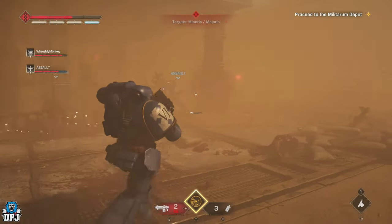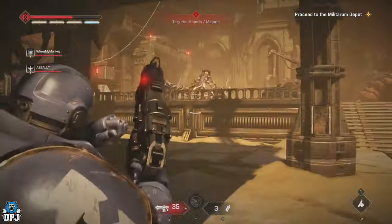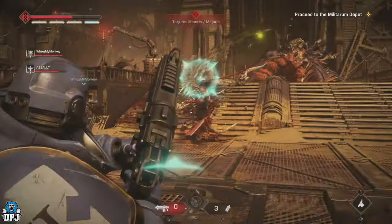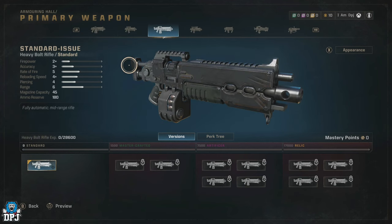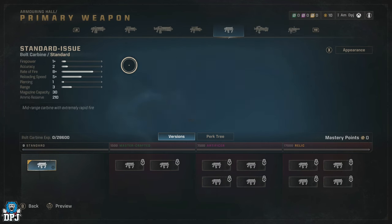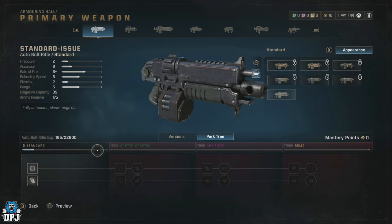First up, the Tactical class. The Tactical class within Space Marine 2 is definitely the most versatile among the six classes. This class has access to the largest arsenal of weapons — in its primary slot you can select between seven different weapons, alongside its secondary bolt pistol and chainsword melee weapon. All weapons also have their own perk trees which can make them even more powerful.